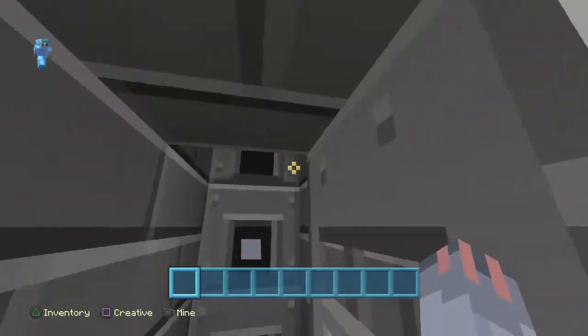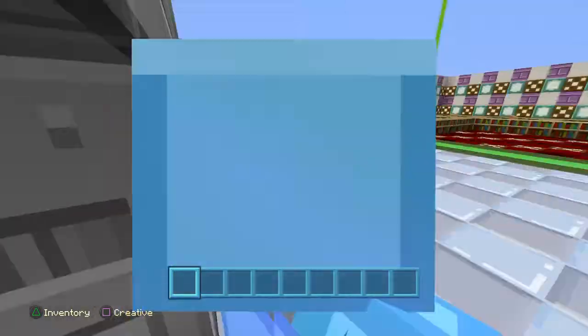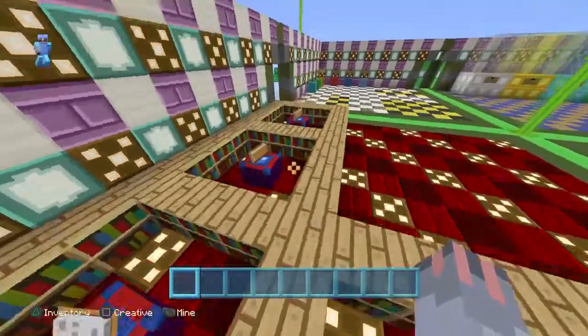And then here are the furnace rooms — look, one right here. Don't worry guys, you aren't trapped. It's all the same thing. And then there are all the enchantment tables — there are five enchantment tables.